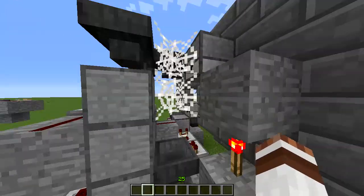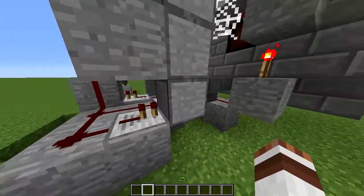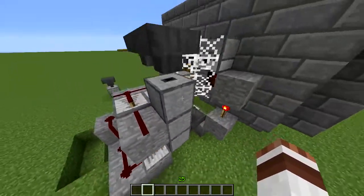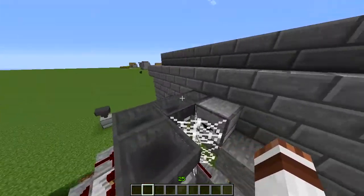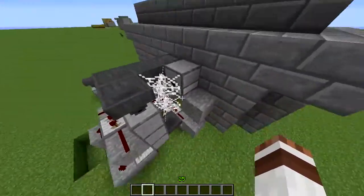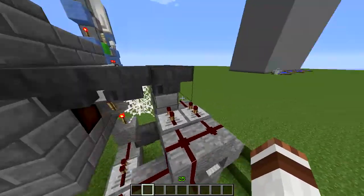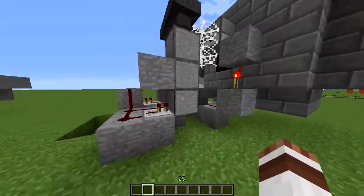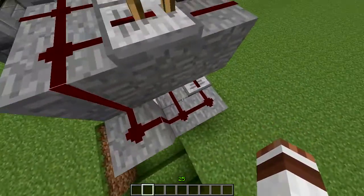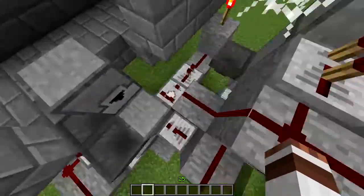This dropper feeds the item back in here, the item gets carried up into these droppers, and then again to this dropper. Basically it's a loop circuit. When the item gets through this dropper, the redstone signal goes through here, to here, and to here.